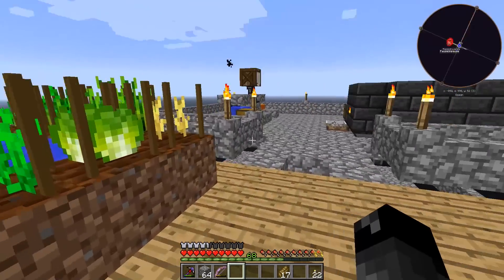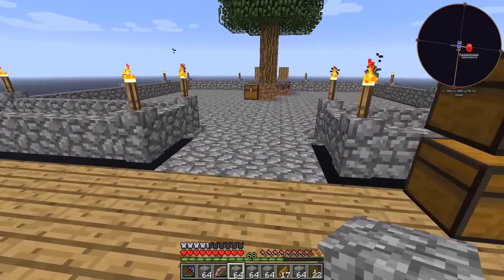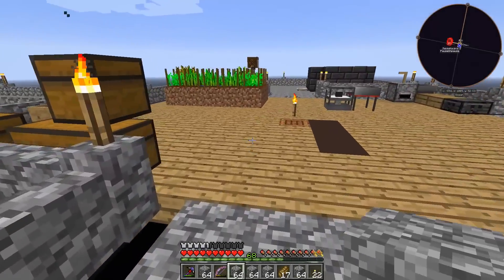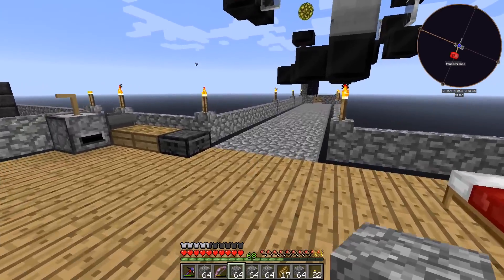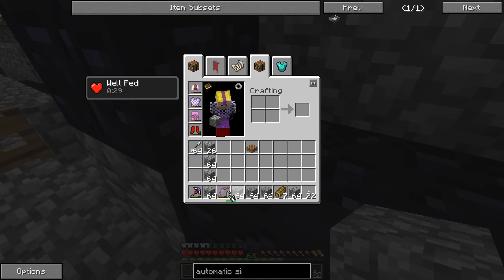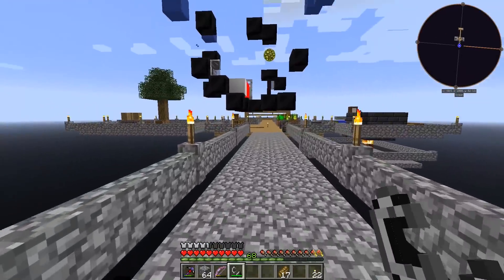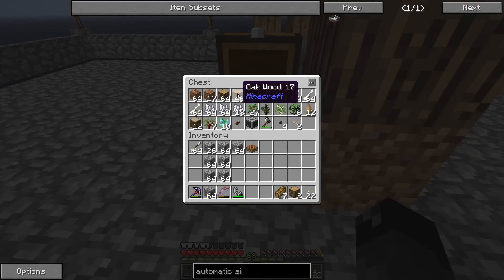I should probably grab some more cobblestone because we're going to want to protect our portal and might have to build a platform. I should get a crafting table too in case we need to make slabs. I've got some torches, some food, and my pick - it isn't the best but it's our only pick. I'm also going to take a chest so I can store the flint and steel next to the portal, because a ghast might knock it out.